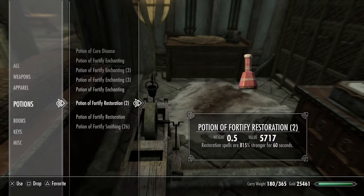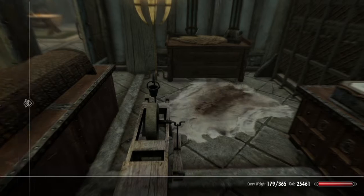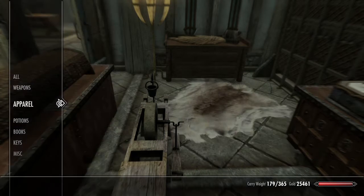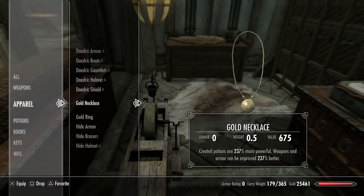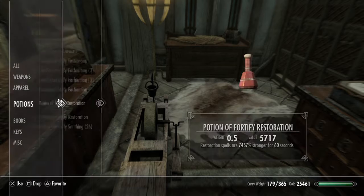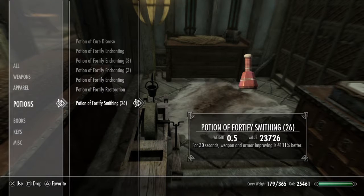Just like before, you drink your potion, then you unequip your crafting stuff, re-equip it, drink the potion again, and then you're going to drink the smithing potion.